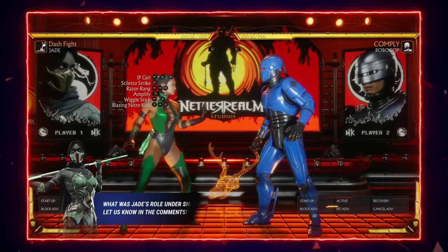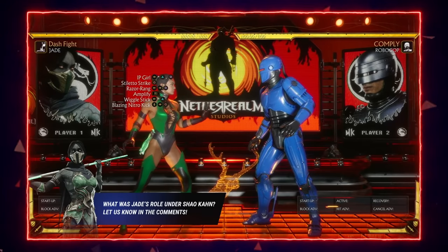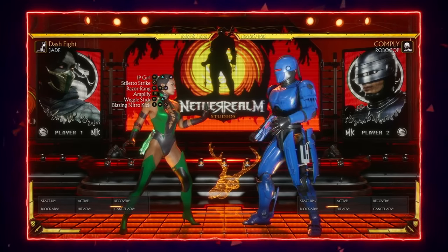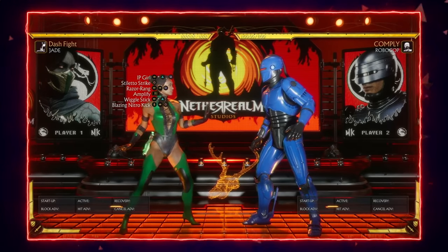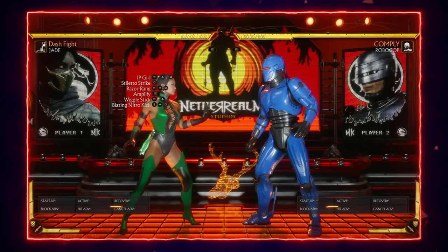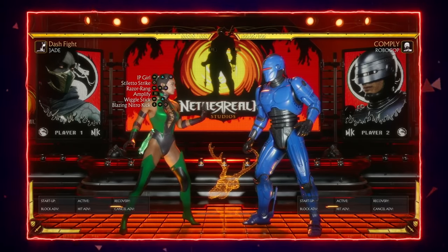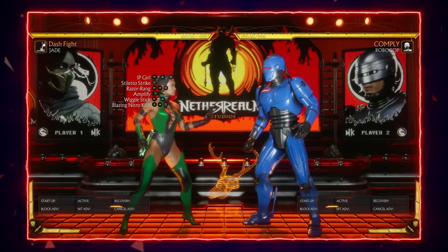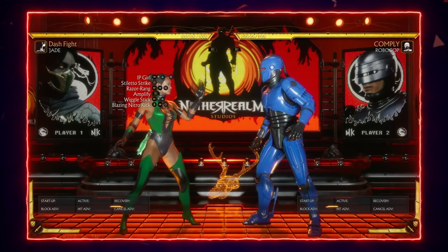She does have a flashier, higher-damaging mid-screen BNB, but the launcher portion is very unsafe so you won't get it as frequently. When you do, the combo will be: forward 2-1, dash up into stand four, Amplified Razor Ring, into back two, Blazing Nitro Kick.